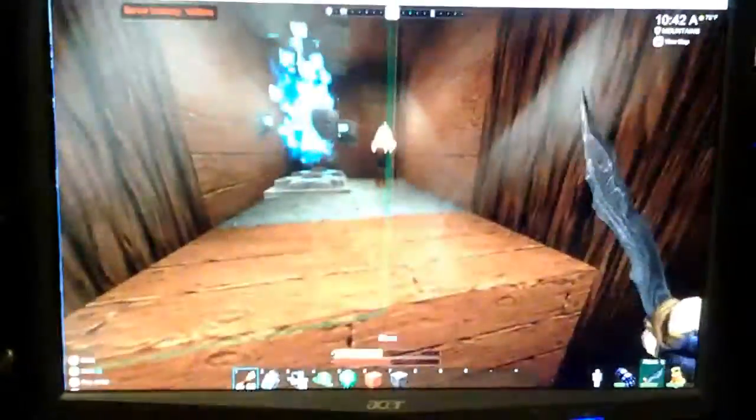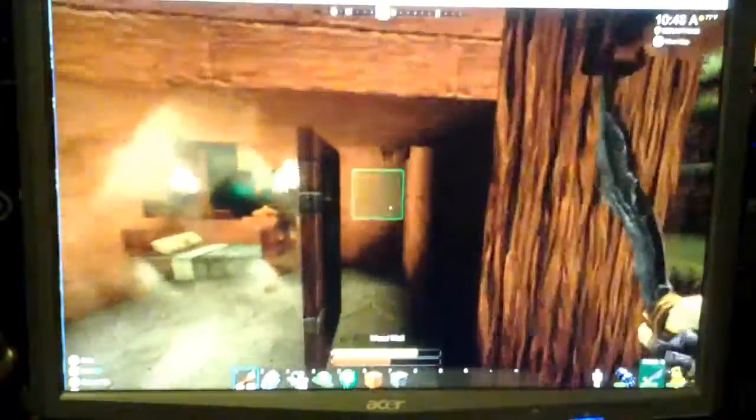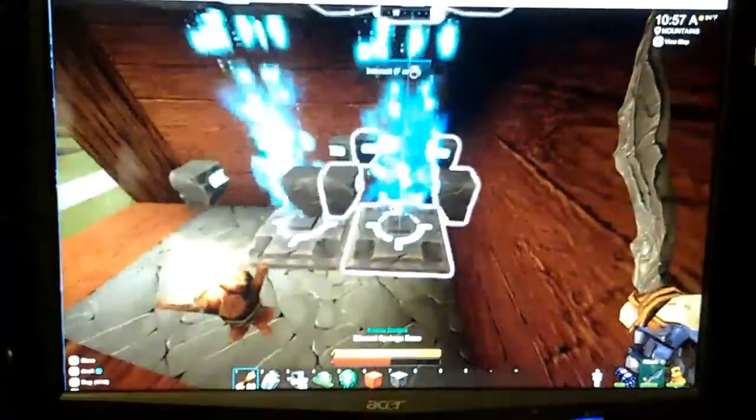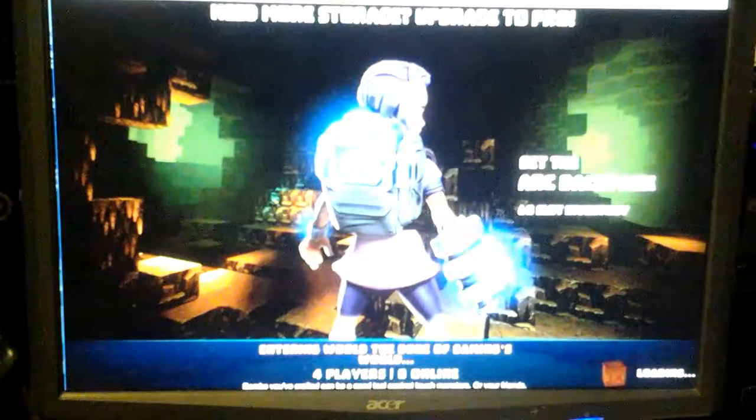Now it looks like there's no way to get in here, but as you probably saw, there is a door right there. The door leads to the teleportation room. This is where we have different bases — this one heads to the Red Canyon Range, and this one to the Mineral Springs Base. So we're going to go through the Mineral Springs Base.